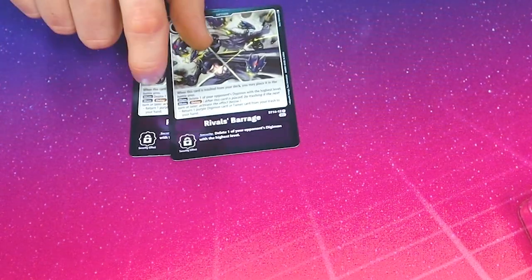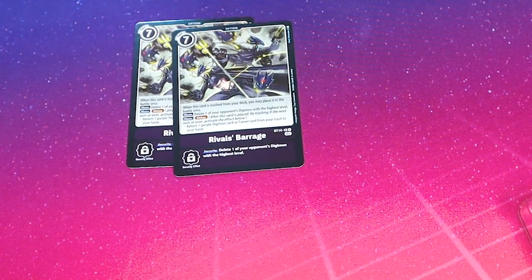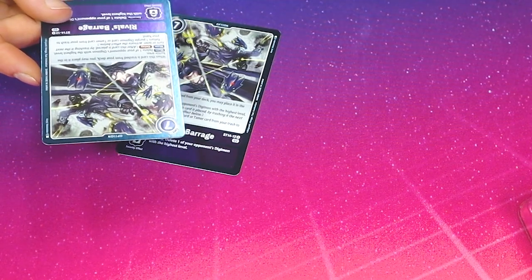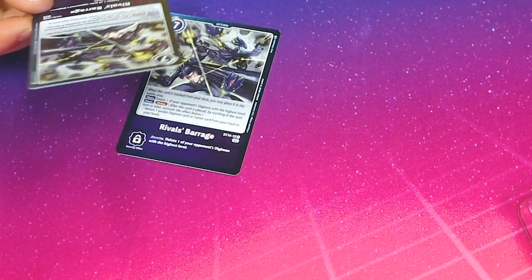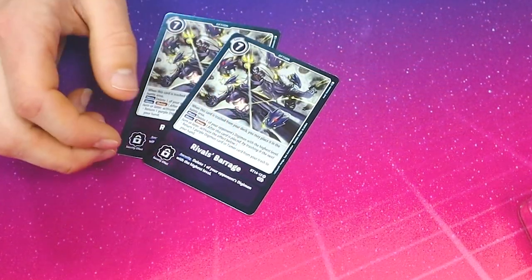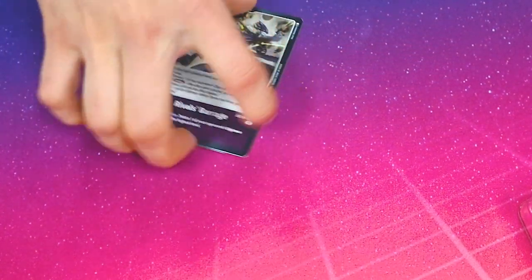We got two Rivals Barrage, which is a 7-drop with a delay effect. When it's milled, you can place it into the battle area. Its effect: return 1 purple Digimon card or Tamer from your trash to hand, so you can recycle your Tamer — that's really good. And then main: delete one of your opponent's Digimon with the highest level. Pretty nice for a 7-drop.